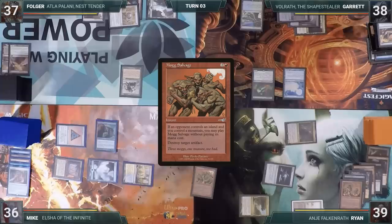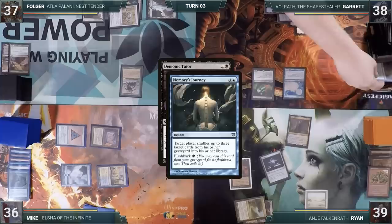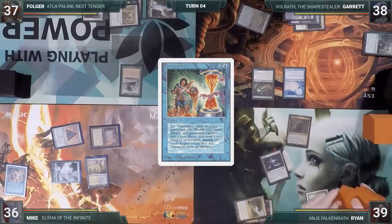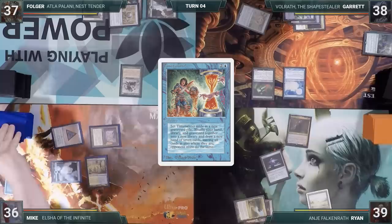Ryan casts Mog Salvage for its alternate cost, targeting Mike's Ethereum Sculptor. Then Ryan begins his actual turn. He plays a Luxury Suite and casts Demonic Tutor. In response, Garrett casts Memory's Journey, targeting Reanimate, Shallow Grave, and Necromancy in his graveyard — they shuffle in — then Ryan fetches a card. Ryan passes. During his upkeep, Mike casts Mystical Tutor fetching Time Twister onto the top of his library, then casts Time Twister. Everyone shuffles hands and graveyards into libraries and draws seven. Garrett plays a Command Tower, casts Mystic Remora, and ends his turn.